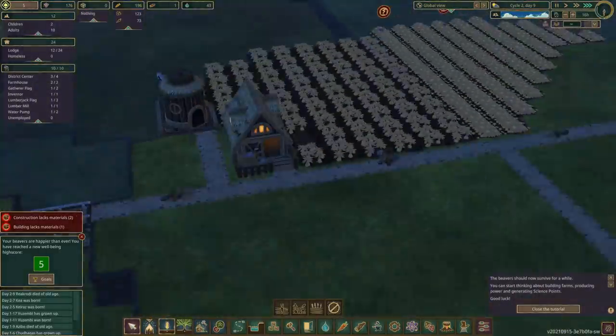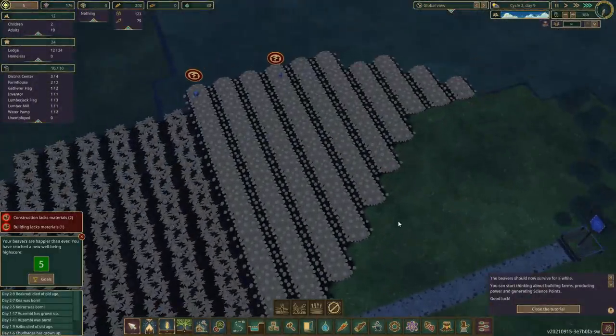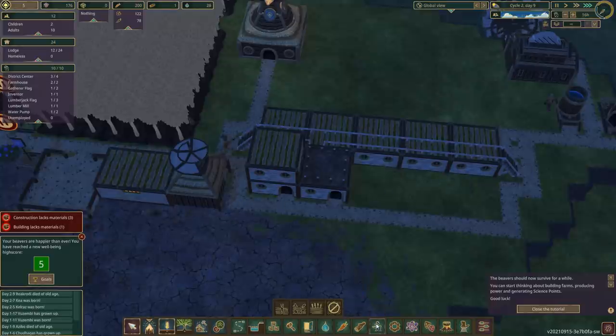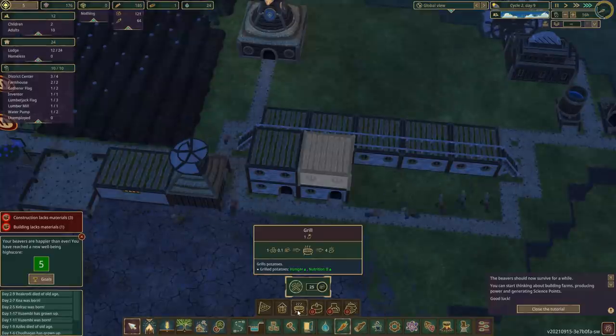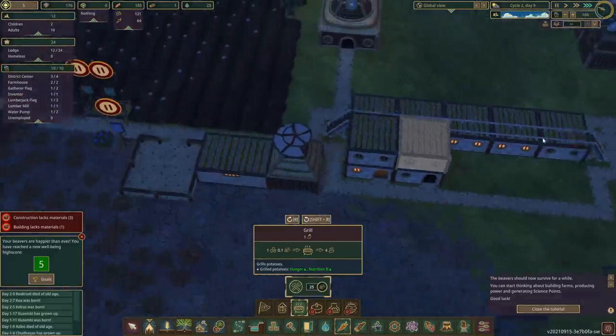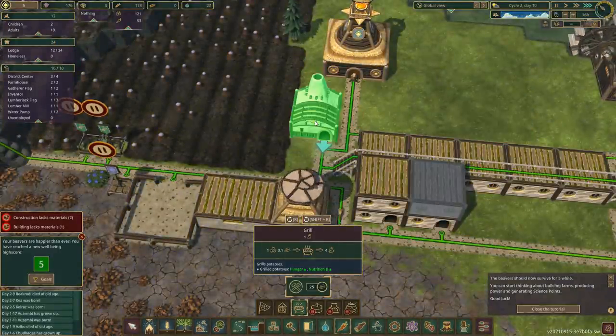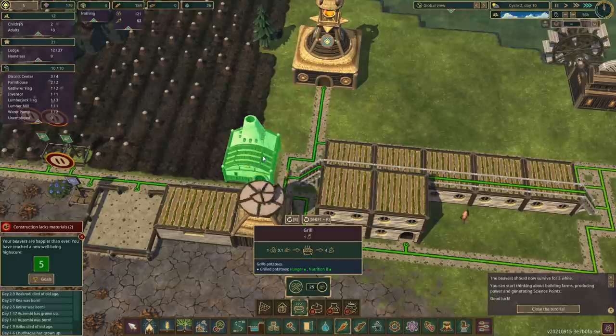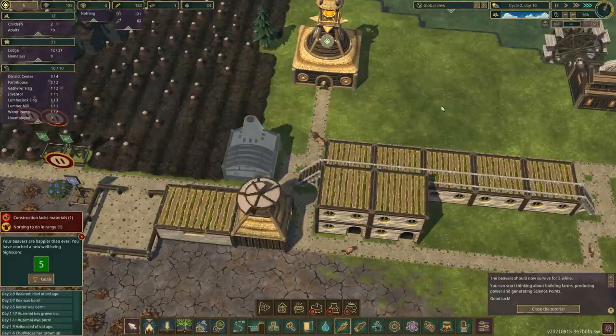When we start getting potatoes in, what do we do with them? We grill them — of course! What else would you do with a potato but grill it? So we need a grill. Where are we going to put it? Maybe more central in the town, over here. If it fits nicely there — there you go, we've got our grilling. Hooray! Get that built.